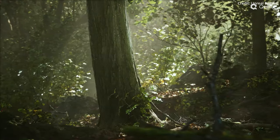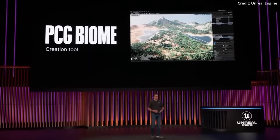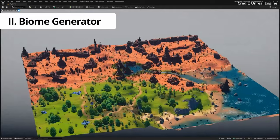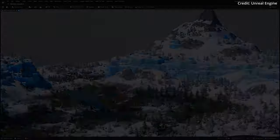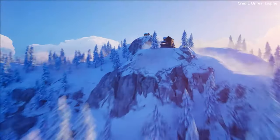Epic also showcased advances coming to procedural content generation, which works by using a biome generator to instantaneously create vast, realistic landscapes populated with authentic vegetation using AI-trained biome data. Plus, developers can sculpt these vast landscapes effortlessly using the intuitive PCG graph controls.